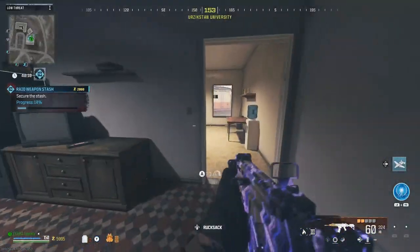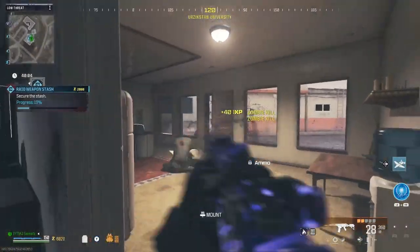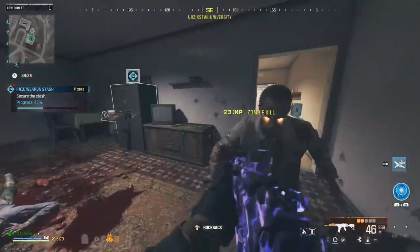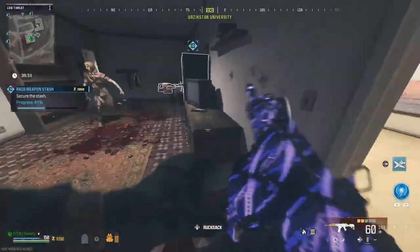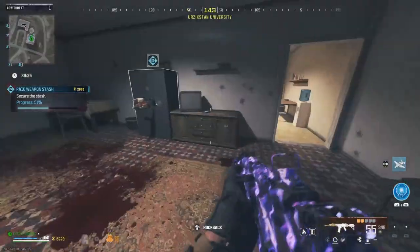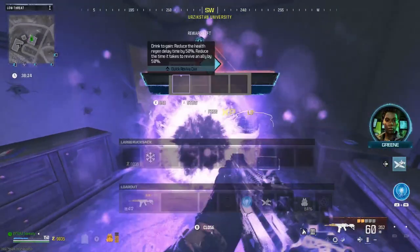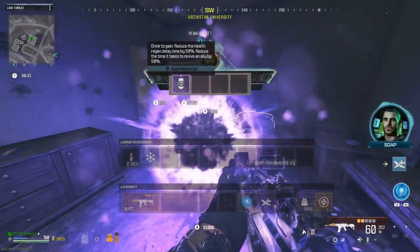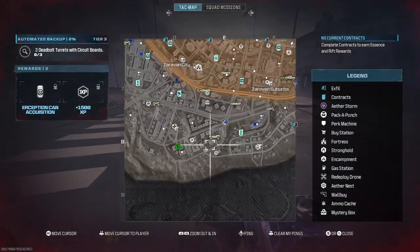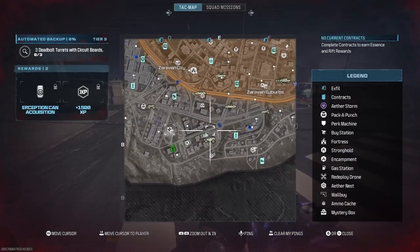For the progress to go up, you have to stay in the area where the weapon stash is so it can gradually build up. A lot of zombies spawn — not as much as the Aethernest, but zombies spawn every second or two. In this small room, I suggest you bring Jug and maybe a bomb or two. Now that's completed, hold X for reward. We've got a self-revive and a Quick Revive can. Let's go get Jug quickly and then move on to the next contract.